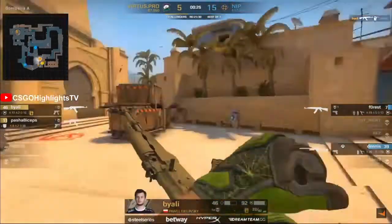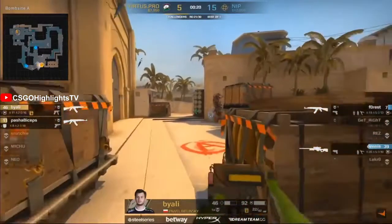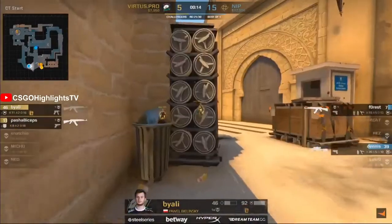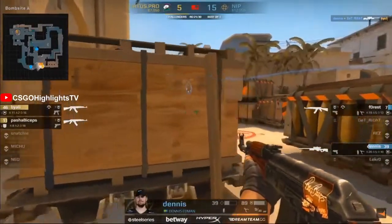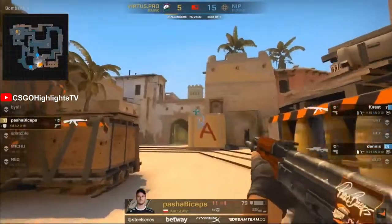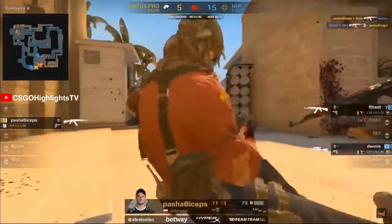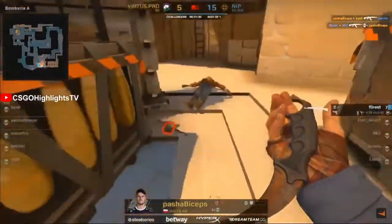We've got Forrest now in the connector position. The bomb can't go down — everything is covered. Trying to bait out a peek, but Dennis doesn't bite on the first try. He has an AWP — there's a flashbang from his teammate, not sure if it works, but the AWP certainly does. Pasha and the CTs are both in the red. Pasha presses on forwards — oh, he sees him, trying to bait the trades. There he goes, but the insta-trade from Ninjas in Pyjamas. And that will be that — 16 to 5.